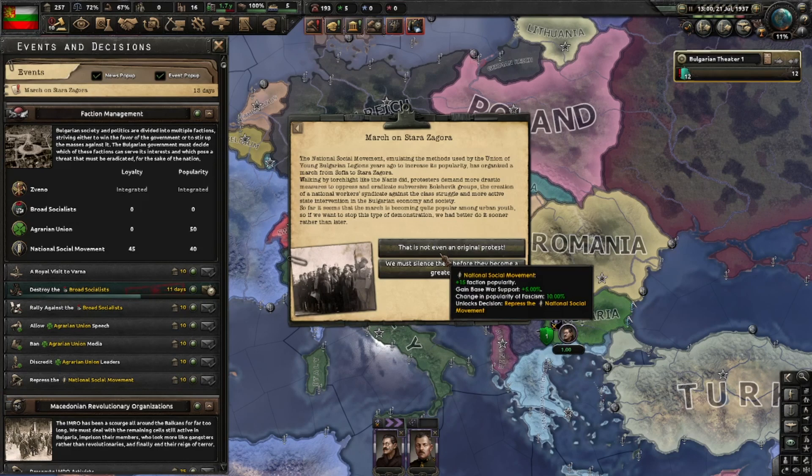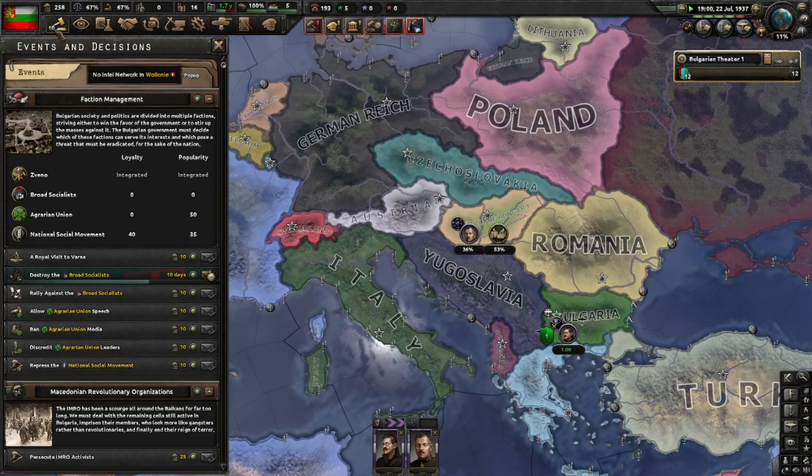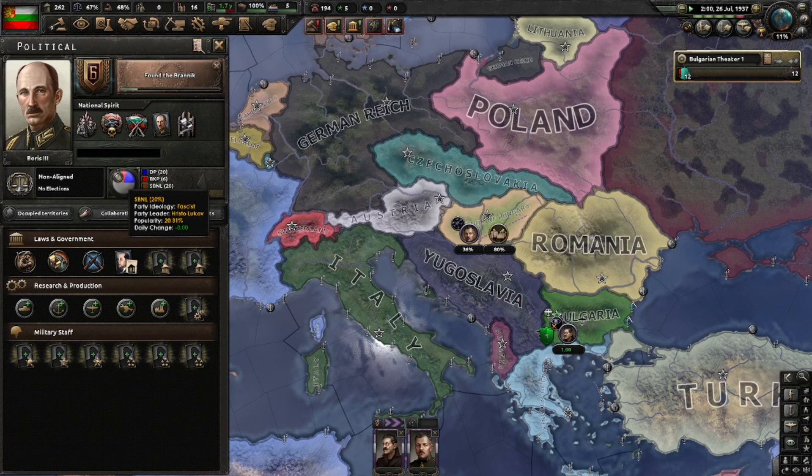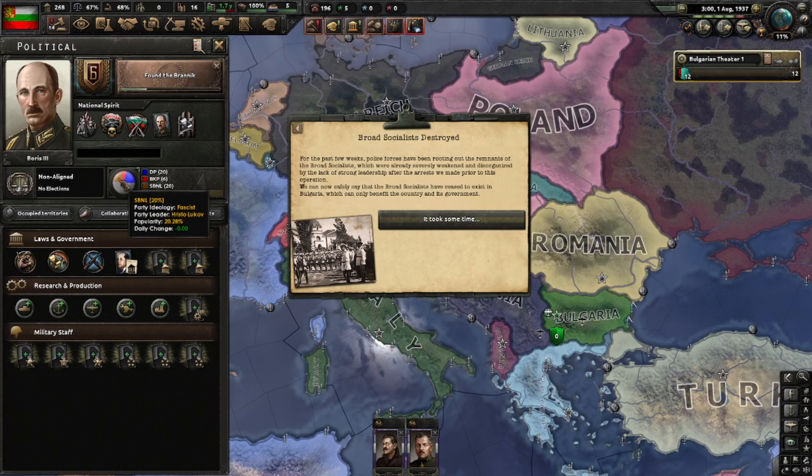Here's the National Social Movement event — both options give fascism support, the other one just gives more. I want to destroy them eventually so I'll pick the bottom option. The stability debuff is unfortunate, but we can take it. In a previous test run I left fascism around too long and Italy started boosting your fascism support until you get more of it than you can get rid of with raids — that's not good.